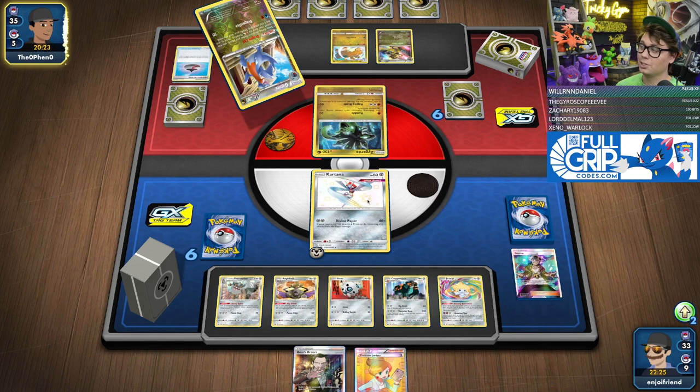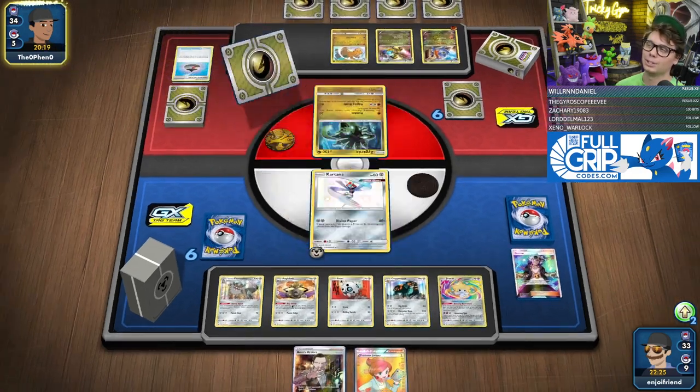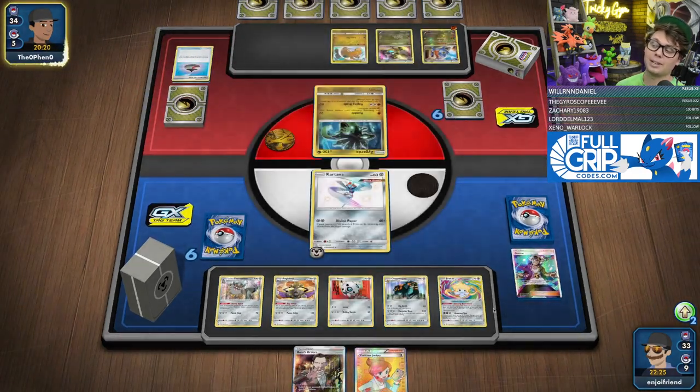Chat says, 'Imagine a game where Pokemon attacked.' We're getting there — this is just the setup phase, Toshimo. This is the setup phase of the game — it's like chess.